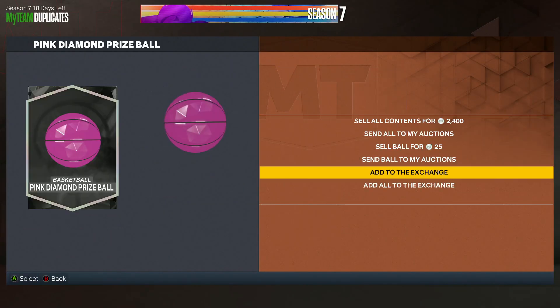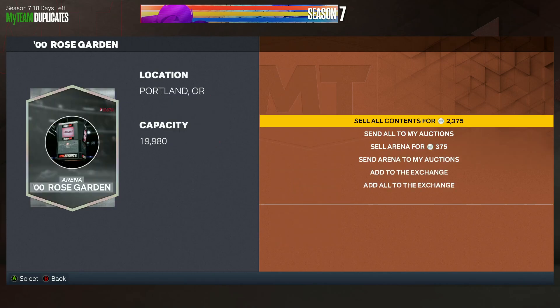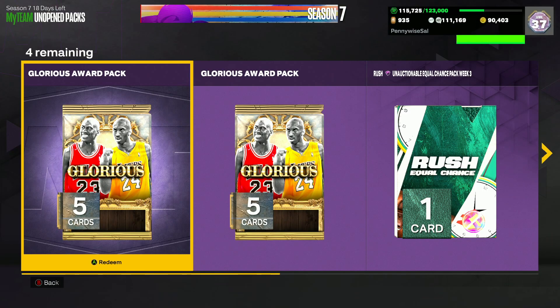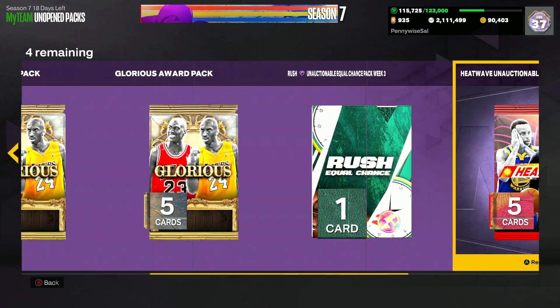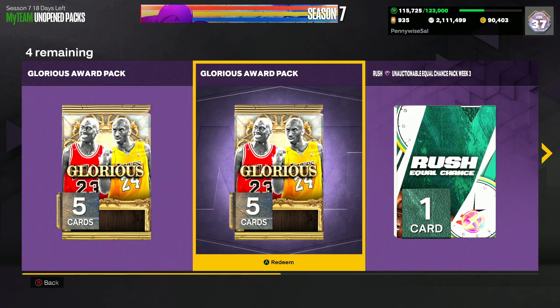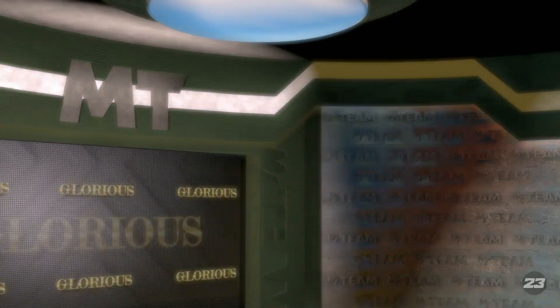The heat wave and glorious packs have some really good odds. First one — we got a pink diamond! Prize Ball. That's actually pretty good; they're around 15 to 20k. Not bad at all — though we might not be able to sell it depending on whether it's auctionable.